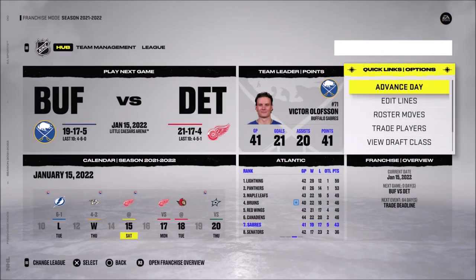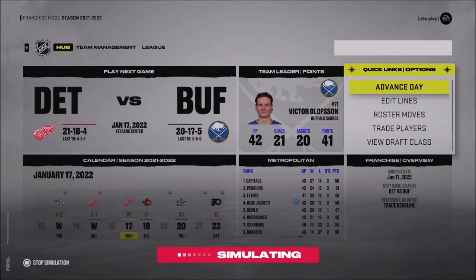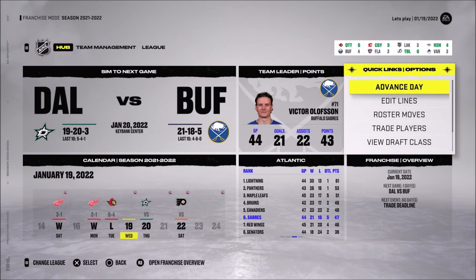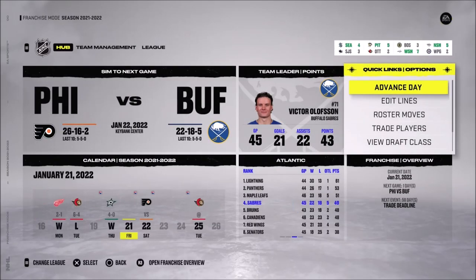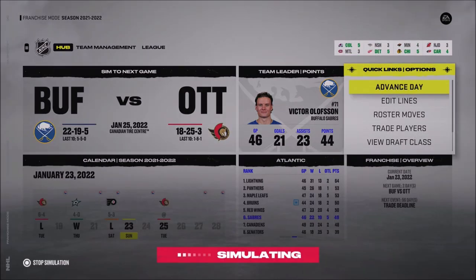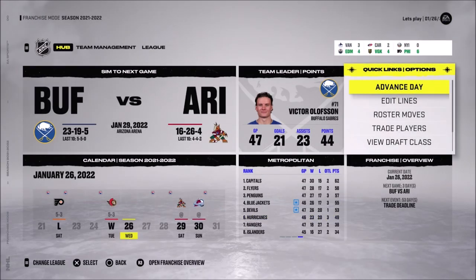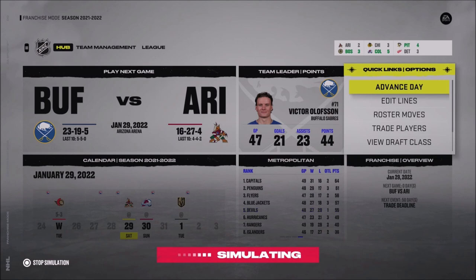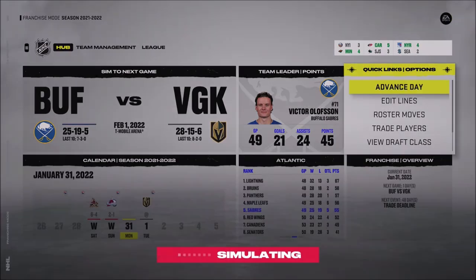We've officially reached the halfway point with 41 games played. There are two wins in a row once we restarted simulating — then three wins in a row, but we lost against the Ottawa Senators. We win again after that, so it's basically win-loss-win-loss right now. Then there's a win against the Ottawa Senators, which is exactly what I want to see. We're doing a little bit better now, even beating the Colorado Avalanche.